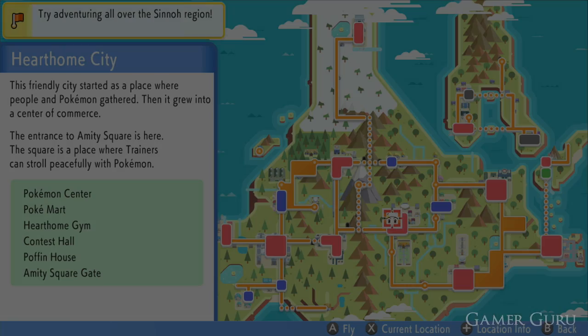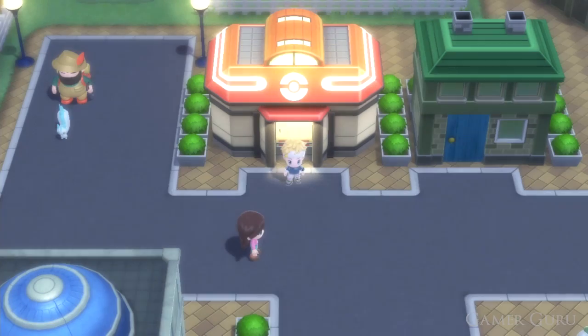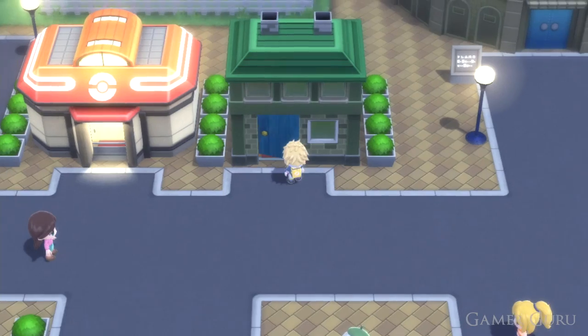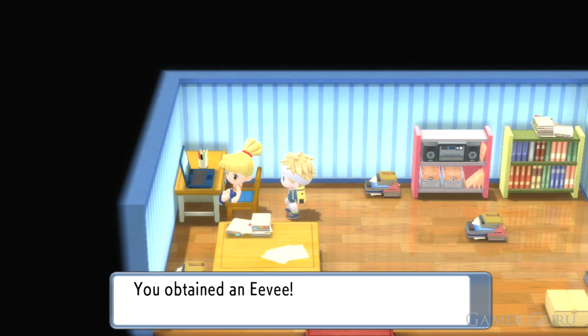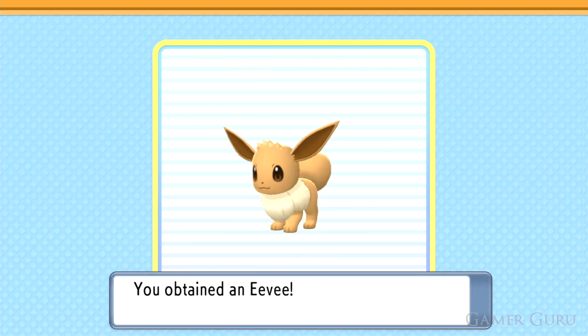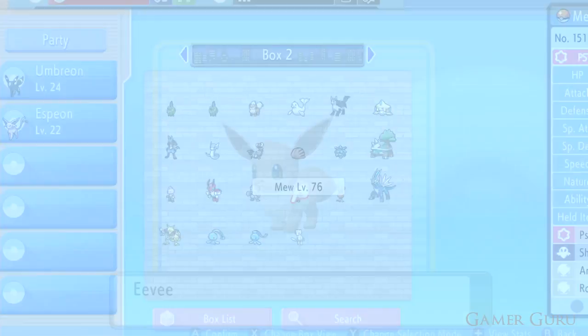First things first, we will need to get ourselves a couple of Eevees to evolve into Umbreon and Espeon. To get Eevee, we will first need to unlock the National Pokédex. Once we have it, we want to go to BB's house in Hearthome City, which is right next to the Poké Center, and she will just give us a free Eevee. It doesn't really matter if it's male or female, as either one can breed with Ditto back at the daycare center, so you can make as many eggs as you like.